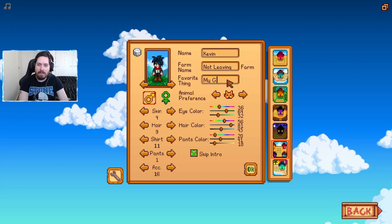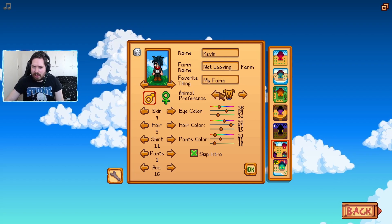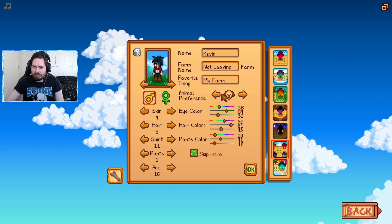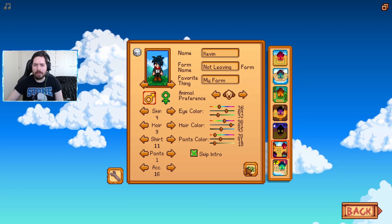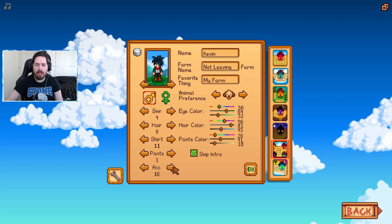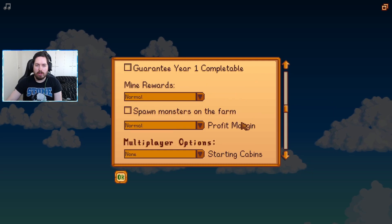Favourite thing: my farm. And we'll take a dog. Let's just jump straight into it. We'll check the settings — everything is just normal.